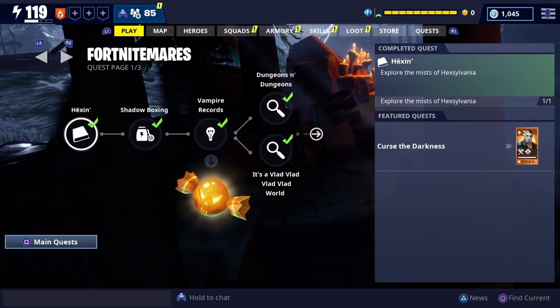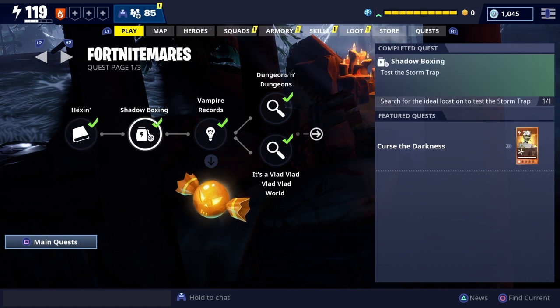They want you to go to certain locations on the map where you'll mark them and get to go through and just explore. After that the mission's over, and you go into the second one: Test the Storm Traps.